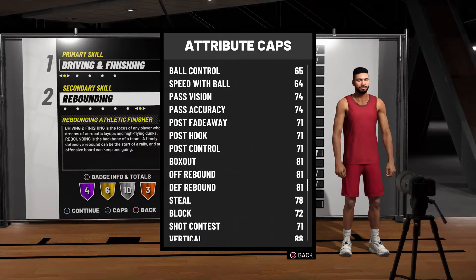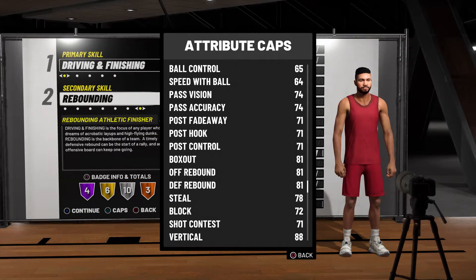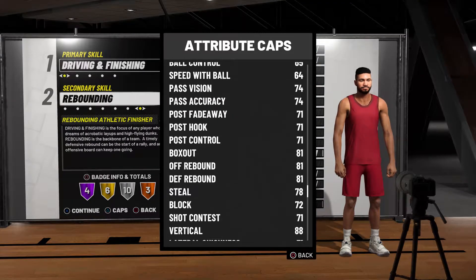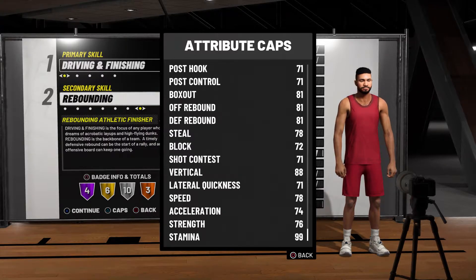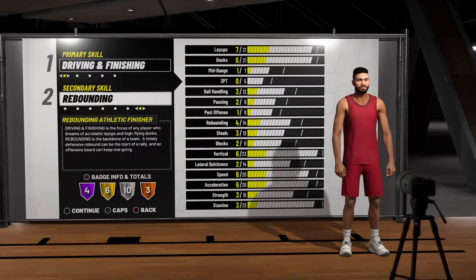81 box out, 81 rebound — that is key right there. 78 steal — that's good. 72 block — that's good. You're getting good stats on this build. You get an 88 vertical. All of this stuff is really good for a Power 4 build. And the fact that you're 6'10" with a 78 speed — this build is a power forward but like a small forward in disguise in a way.